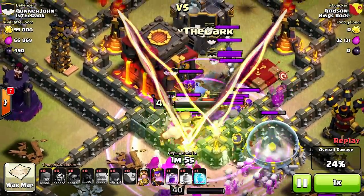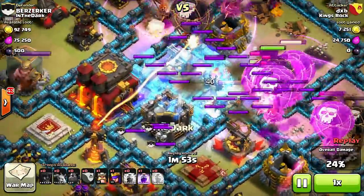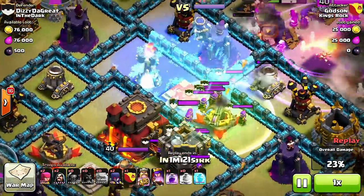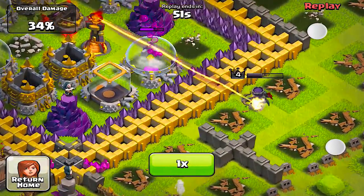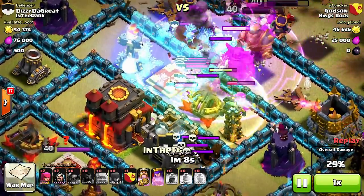Nothing like an ice cold attack. Looking for a way to put the freeze on weapons and troops? Coming in at number two is the freeze spell. Although you won't find farmers using freeze spells, it is a necessity if you're pushing trophies, simply because the inferno towers just do too much damage on your troops. At level five, the freeze spell lasts about eight seconds and costs 35,000 elixir, takes about 45 minutes to train, and only targets ground.